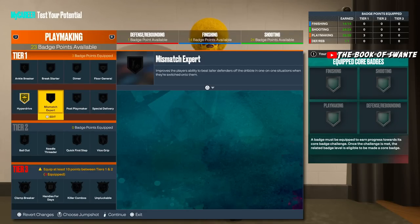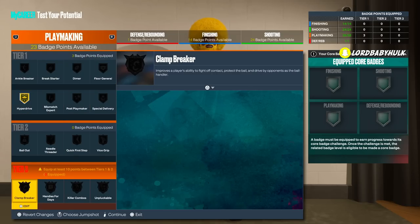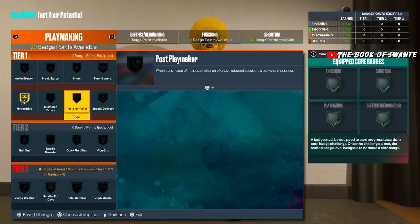Mismatch Expert — from my knowledge, the guy has to be five or six inches taller than you to activate it, so you would have to be a small guard to really use this. Since a lot of people are doing big builds, not everyone — it seems like that but it's not really — a lot of comp people are still using little guards. If they use this plus something like Clamp Breaker, you could blow by people insanely. It probably causes stuns too. For big guards, locks, and centers — there's no point.